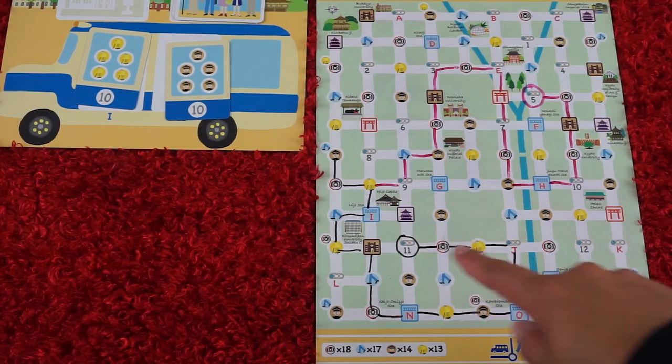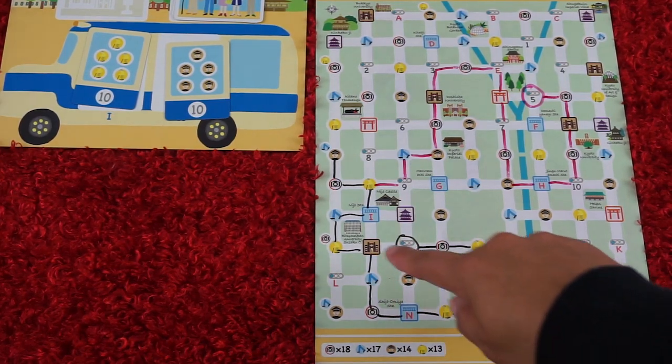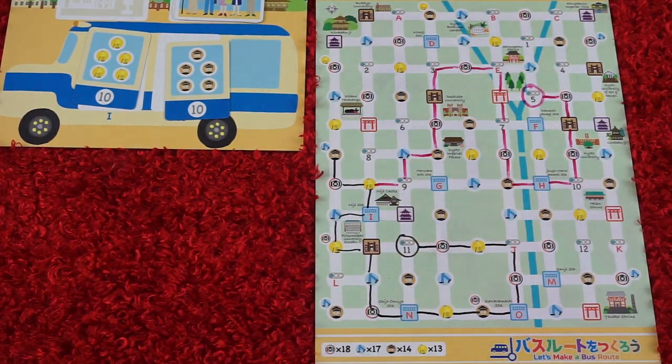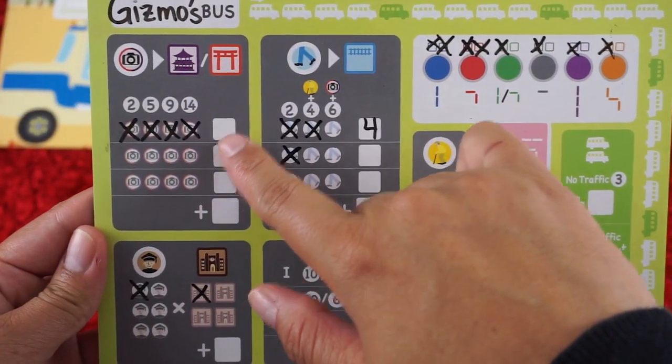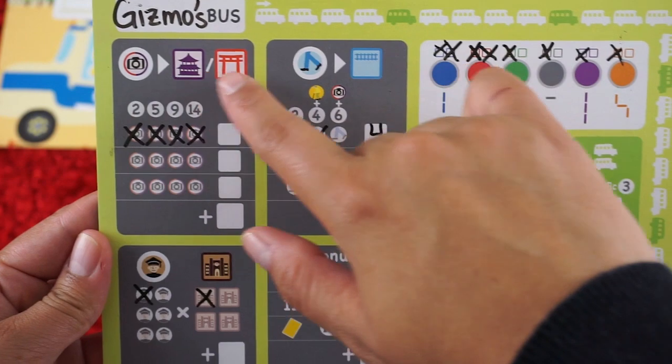On the main player board you'll be picking up different passengers by drawing these different lines or routes. You can pick up a certain number of tourists, and you can drop them off at these different locations.